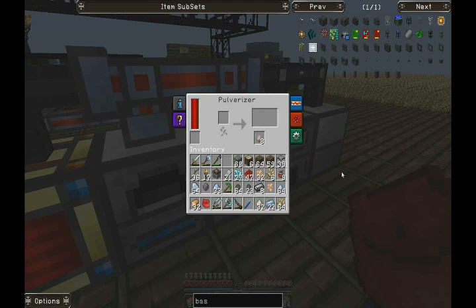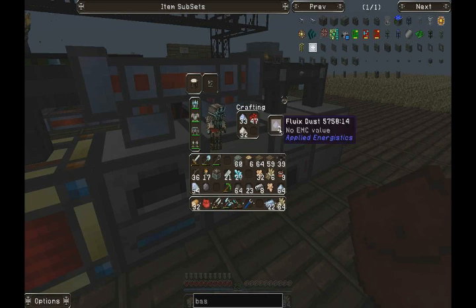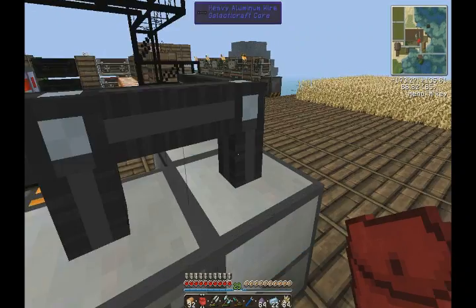So let's just make the Fluix dust - nice and easy. Hopefully it stacks enough. We'll find out soon enough.